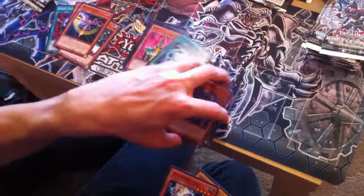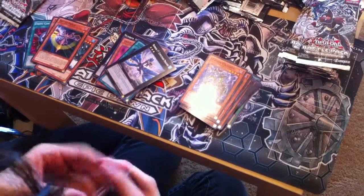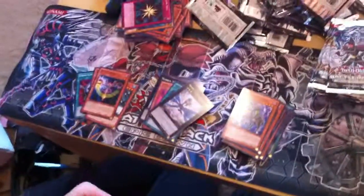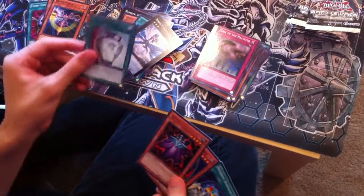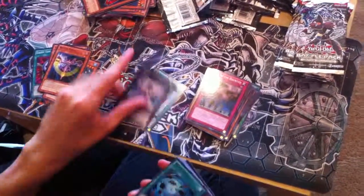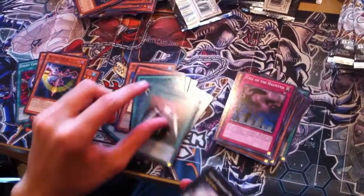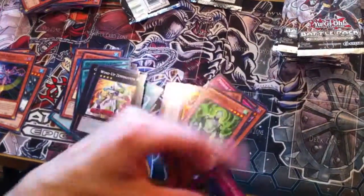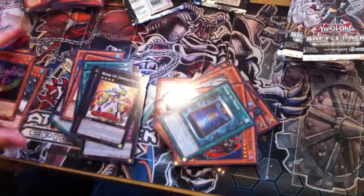Starfoil Exerion Universe — I don't even know what that does. Fython Dragon. Why can't you be a Fiendish Chain? Shadow Spell — why would you put that in the same set? Starfoil of Call of the Haunted — I guess that's kind of neat. And Duality. Pretty garbage pulls. Whatever. Blech. I mean, it's really good for sealed play, but in terms of value, it's not that great.